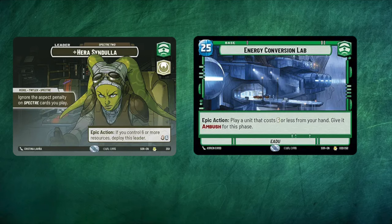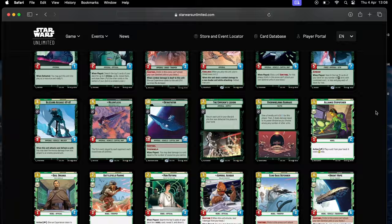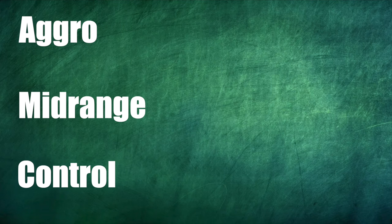You might think the first step is to choose a leader and a base. The first step is actually to choose a style of play because this will inform everything we do going forwards. Do you want to play aggro, mid-range, or control? A quick side note: currently in Star Wars Unlimited the card pool is quite limited, so while you can push a deck down one of these routes, they're not perfect examples of that style. But we have to work with what we've got. So let's define each of these styles of play and run through the traits of each one.